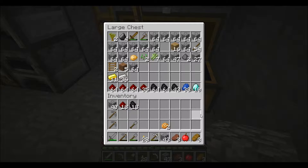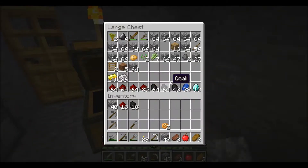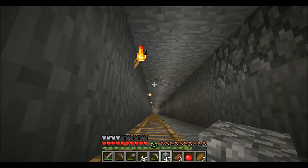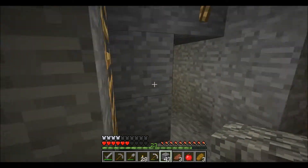As far as our strip mining and fish-boning the strip mine, we ended up finding two more diamonds right by the ladder, actually. 33 lapis, looks like nearly three stacks of coal, three and a half stacks of redstone, only 36 iron and 11 gold. So we're short on iron still. I've added a couple more furnaces here to make that process go a little quicker for me.